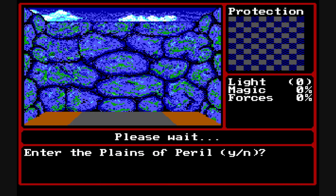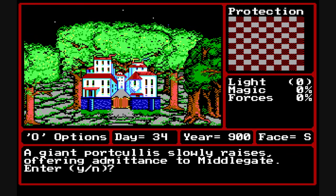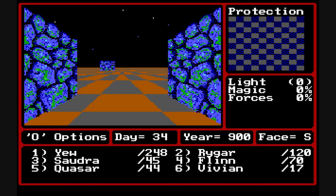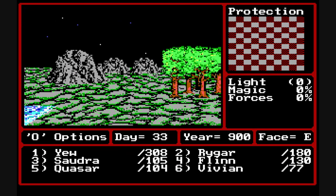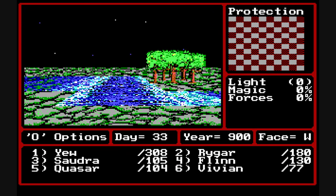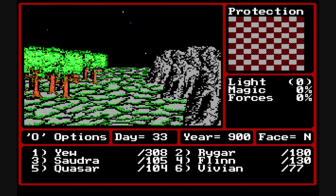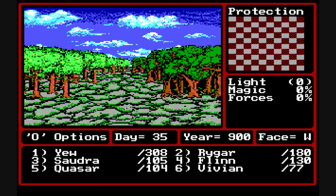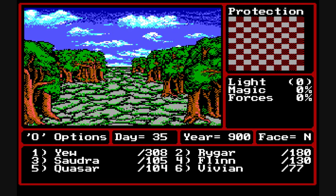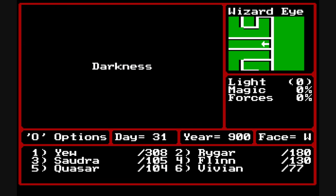The overhead map area is called the Plains of Peril. You can explore and find other towns and mountains. You can't move to all terrain tiles — for example rivers, though a ferry crossing can help you cross. Mountains normally can't be navigated either, nor can dark-colored trees. I'll describe later in the game how those can be traversed.